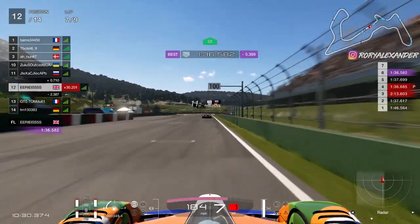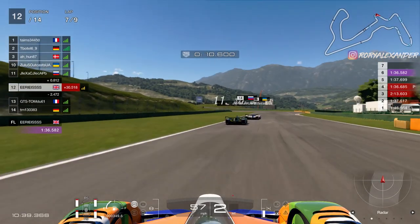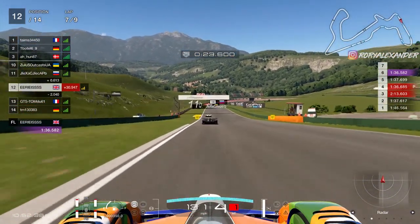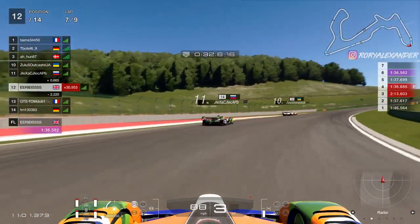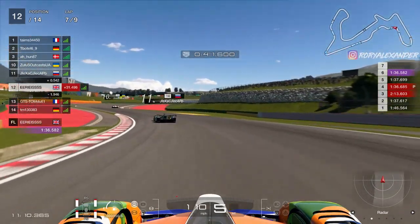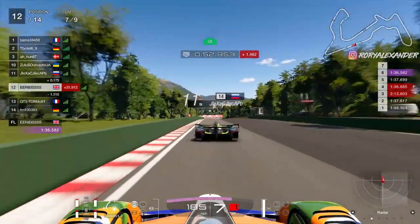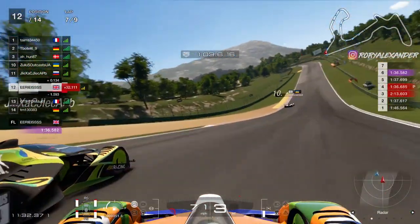Starting lap seven, the pace is clearly there as I put in the fastest lap of the race. We've closed right up to the two in front and I'm going to look to make a move on 11th place, getting myself closer to the 10th place I'm after. The fastest lap of the race proves the pace is definitely there — I just need to start relaxing and minimizing mistakes made through pushing too hard. These are very similar issues to when I first went from controller to my G29 steering wheel last year. I'm confident with time these mistakes will disappear. We line up on 11th and then dive up the inside into the corkscrew, making sure I give enough room on the outside not to run him into the gravel.